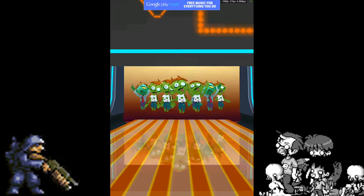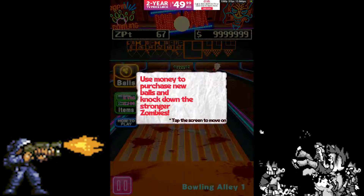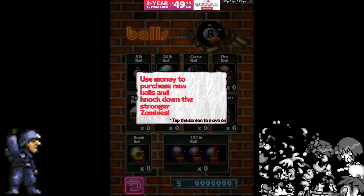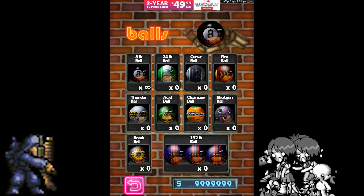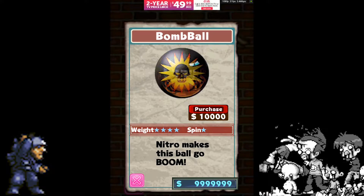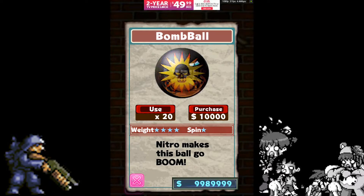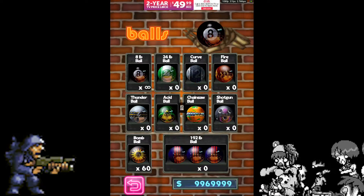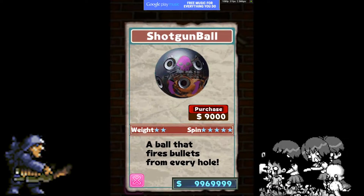We'll change the zombies — they look identical to me. The game says: use money to purchase new balls and knock down stronger zombags. So with this modified APK we have unlimited coins — bomb ball, acid ball, thunder ball, shotgun ball — buying them up.